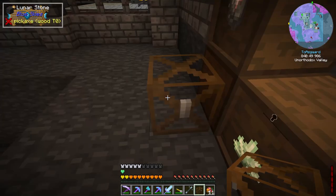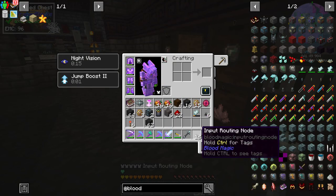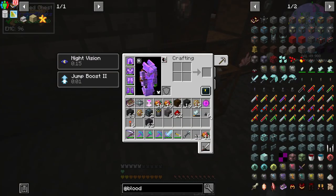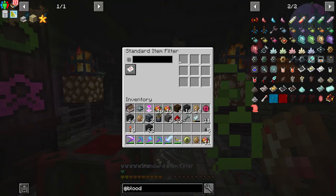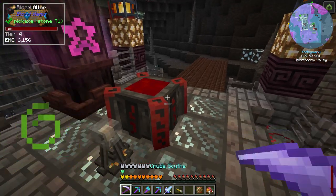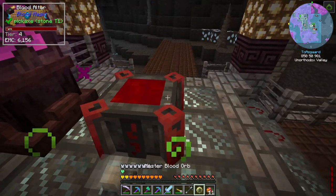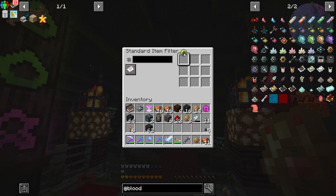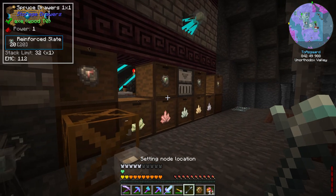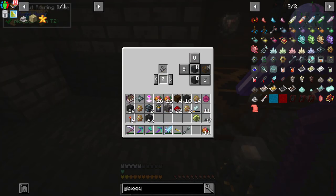We're going to set up a frame chest right here and make it visible so we can see the blood orb is in there and the system is running something. We'll put both an input node and an output node on this. The output node is going to have an allow list with the master blood orb — anything that falls under the master blood orb should go in there. We should have done two of these at once since we're dealing with a lot of the same things.